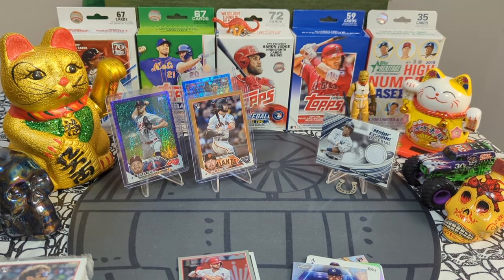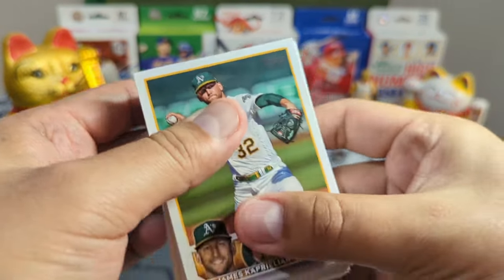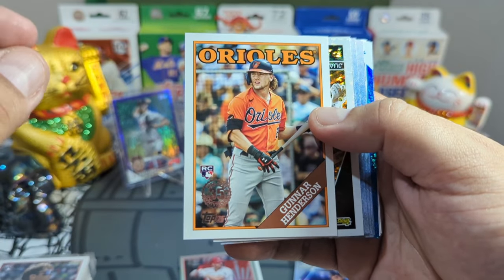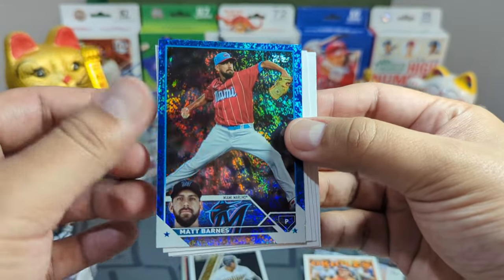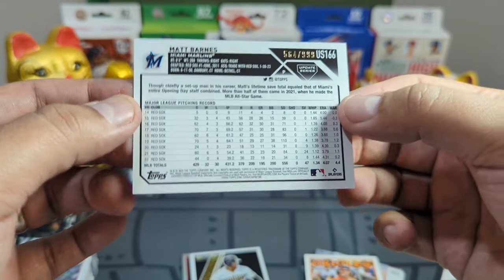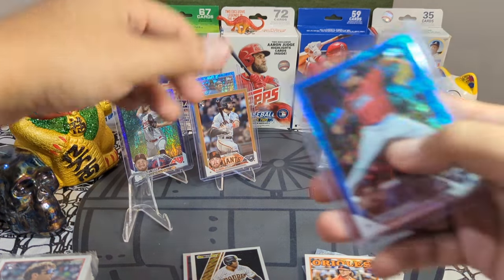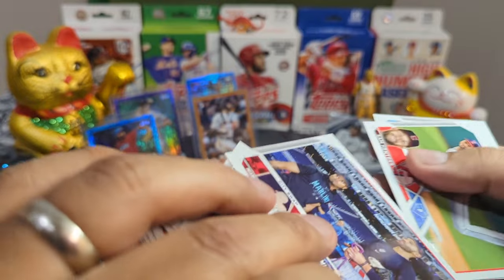Ripping cases like this is so much fun, and you don't waste all that gas money — that's my main thing. We got a Gunner Henderson rookie 88 design, very nice — separating that. We got a Juan Soto Topps Black Gold and a Matt Barnes going out to my Miami Marlins. Matt Barnes is one of our pitchers, came from the Red Sox. Very very cool — sleeving him up and putting him on the stage.